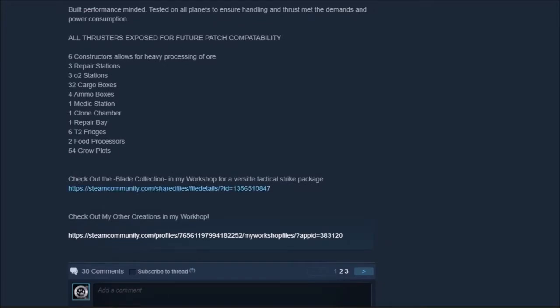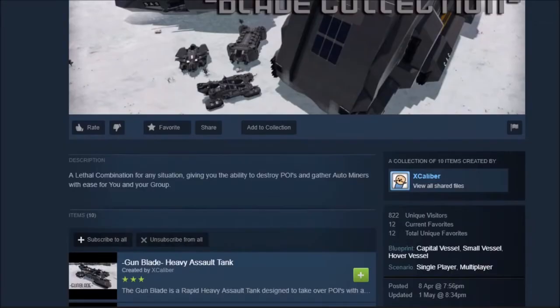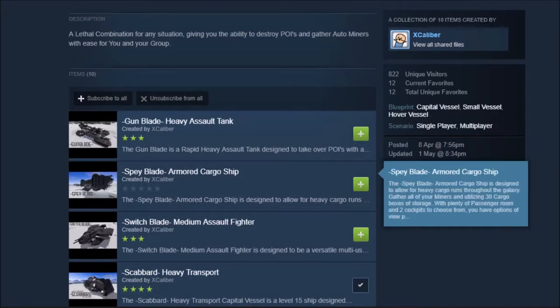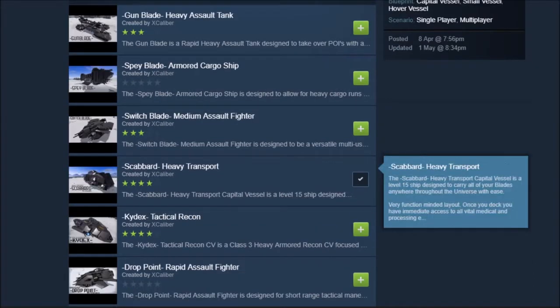Check out the Blade Collection in my workshop for a versatile tactical strike package. Let's take a quick peek. So this is the Blade Collection. There's the Gun Blade heavy assault tank, the Spade Blade armored cargo ship, the Switch Blade medium assault fighter, and this is the one we're looking at right now — the Scabbard Heavy Transport.